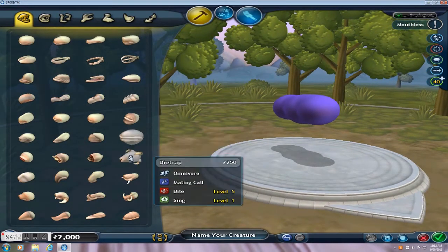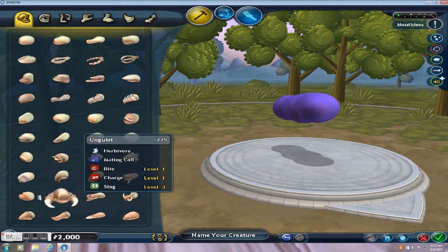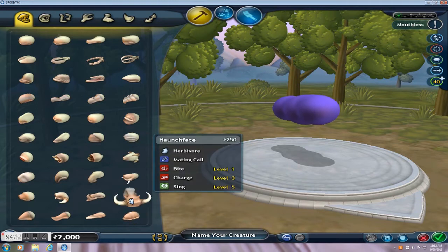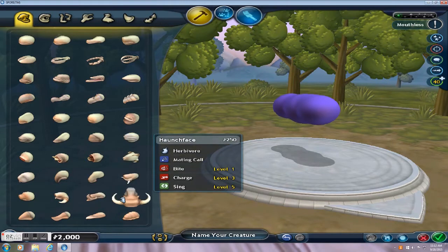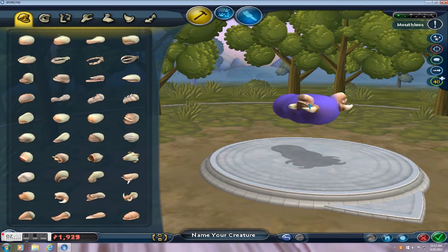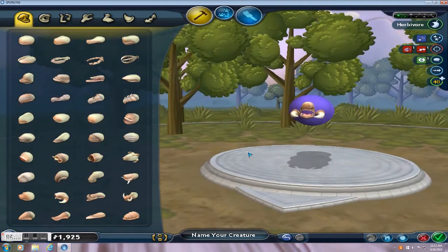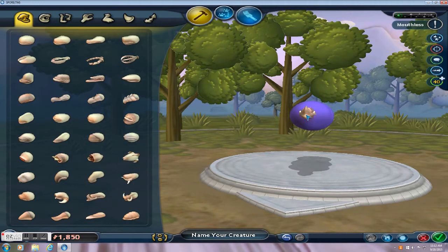Now we need a mouth for my cow. None of these mouths are very good for cows. Let's try this one — no, that's not good at all. That looks nothing like a cow; that's a pig. Let's try this one instead. That's better — still kind of looks like a pig, but it's better.